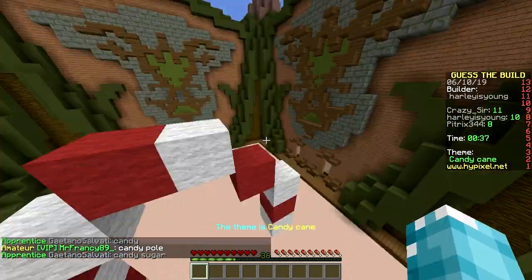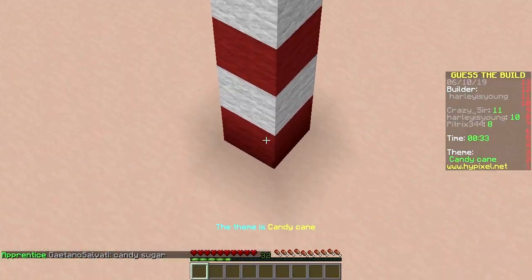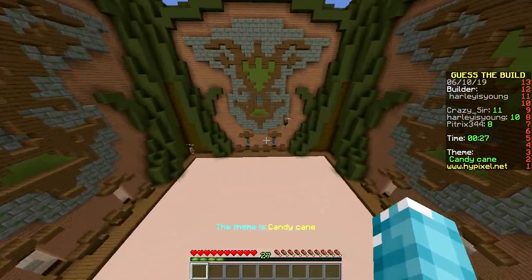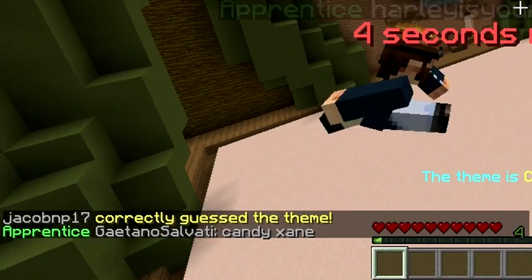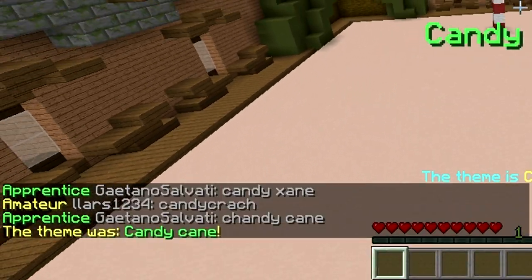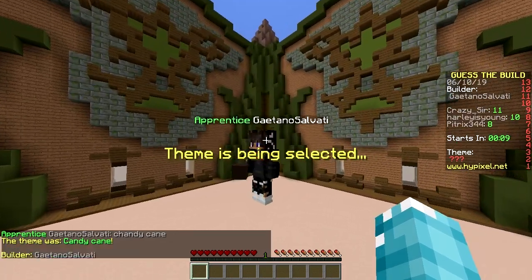These things are hard to eat. You just suck on this end until it becomes really sharp, and then it's a weapon. Remember that when it's Christmas in prison — you need a weapon. Candy zane... candy crash... candy cane! Wow, candy close — crash. Next up we got Guy Tono Salvati.